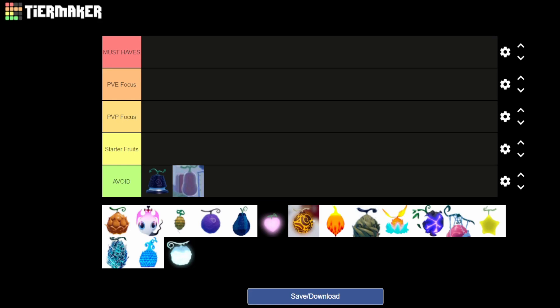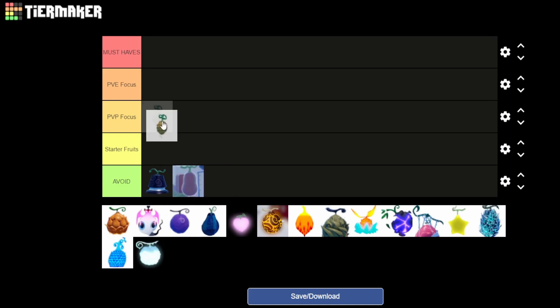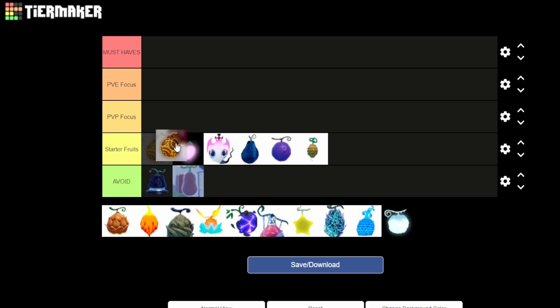The Starter Fruits category covers fruits I feel a lot of new players should focus on when starting the game. I may make a noob guide soon talking about what to focus on — let me know in the comments if you'd like that. For starter fruits we have Spin, Gum, Hodo, Bari, Marrow, and Bamu. Just because a fruit is higher than another doesn't mean it is entirely better, but in my opinion Bamu is way better than Marrow.